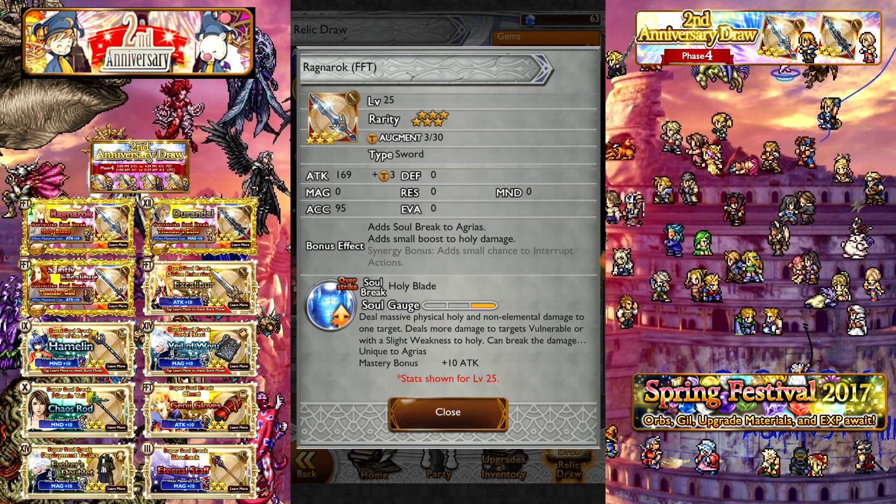Your first item is yet another Ragnarok sword — an Overstrike Soul Break for Agrarius. 169 attack, on par with other top tier OSB swords. It adds two bonus effects: a constant small boost to holy damage, and a synergy bonus of a small chance to interrupt. The Overstrike, Holy Blade, deals massive physical holy and non-elemental damage to one target, deals more damage to targets vulnerable or with a slight weakness to holy, and can break the damage cap. In average situations it's a standard OSB, but against holy-weak enemies it's above average. Because of the bonus effects, it's a pretty good Overstrike Soul Break, though probably not the best item on this banner.